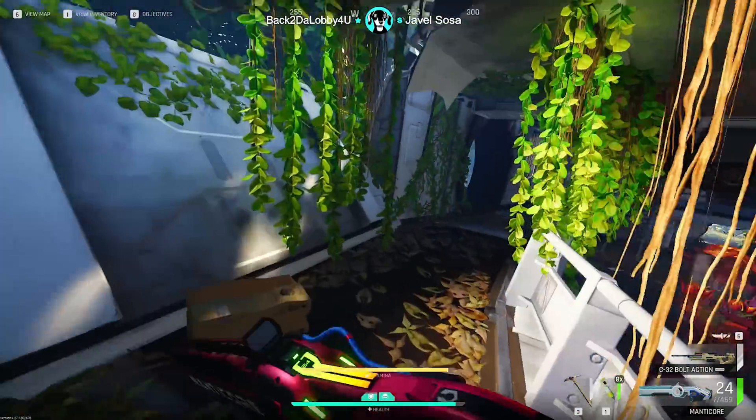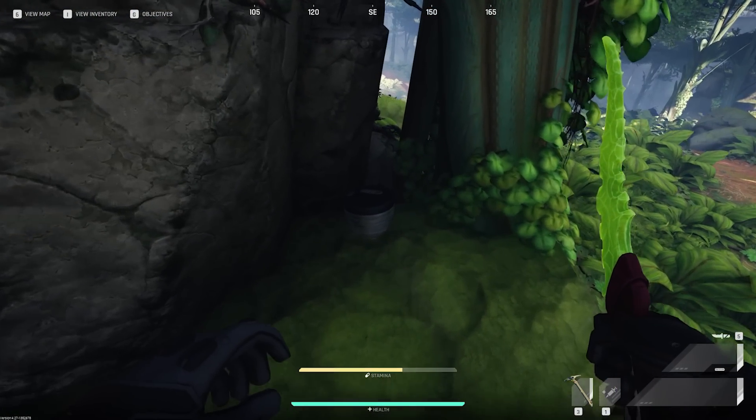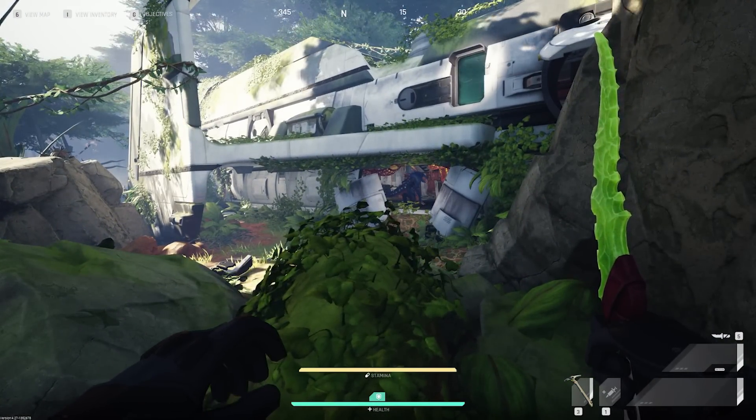As we're working our way towards the other side of the ship, I want to notate that outside the ship just to the south is another barrel that you can loot for a potential high value spawn. Lots of good stuff are in these barrels and you should not skip them.